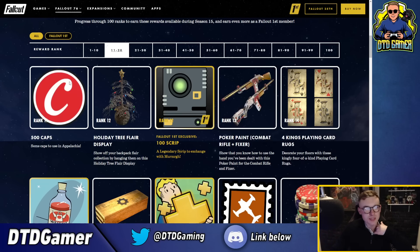Going to the next page you get 500 caps, then a holiday flare display - not medallions, bloody flares - but I do like that, it's quite cool. Oh my god, you get the poker paint for the combat rifle slash fixer and that looks awesome. I actually really like that skin, it looks really really nice. I'm really looking forward to that. You also get 100 script, and at rank 13 you'll get that fixer skin.